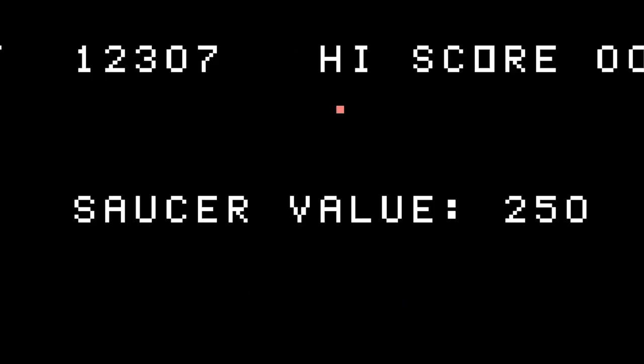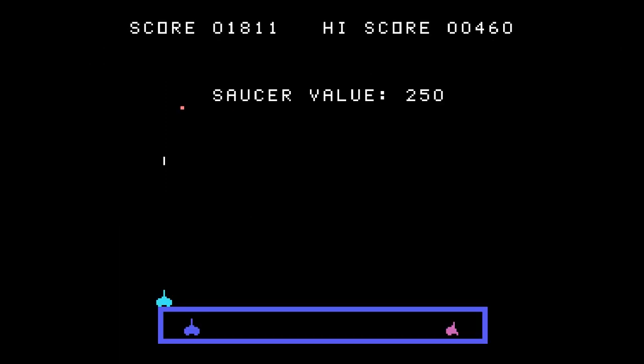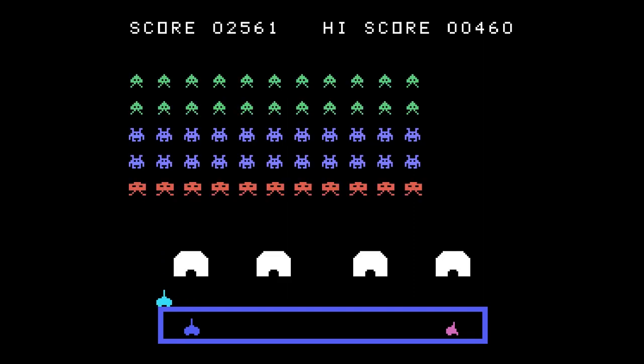At 250 points, this saucer is four pixels big — four pixels with a two-pixel-wide hit range. If you hit it, it goes to 500 points and becomes a single pixel. And if you manage to hit that, it goes invisible with a point total of XXX. And this is the point where someone asks: is it possible to do anything with that?